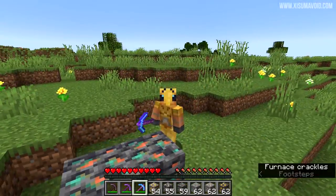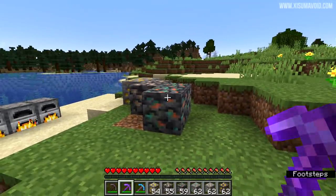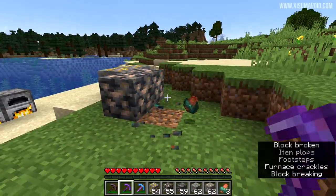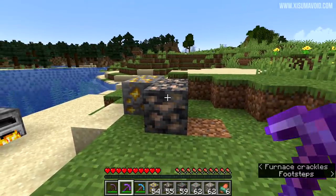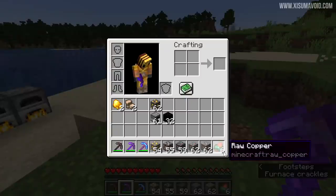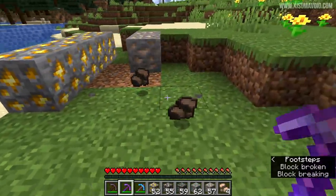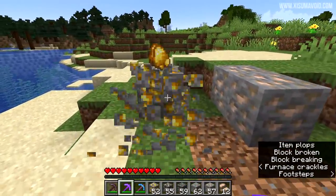Now the big change here is the use of the fortune enchantment, which I have on this netherite pick. This will actually increase the amount of drops. From raw copper we only got one that time, and there I can see multiple items — we got an additional three. So iron and gold have always been one for one when you find them in the world, but now with fortune you will be able to get more. Breaking three blocks we're all the way up to 12, so fortune now works on gold and iron.